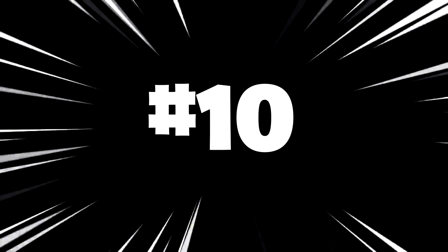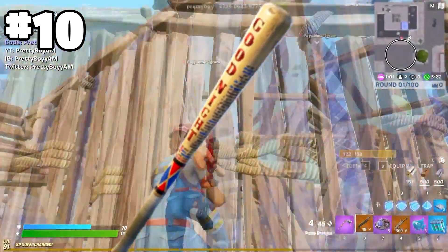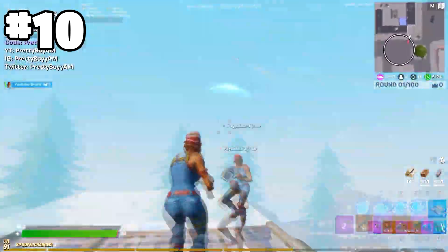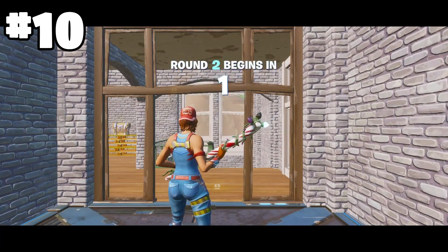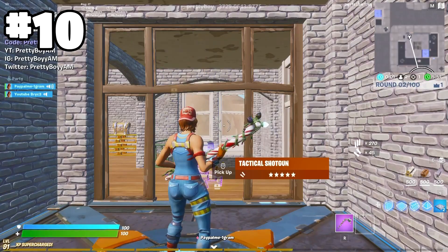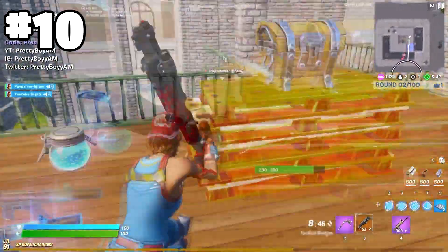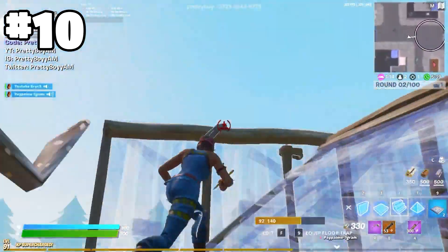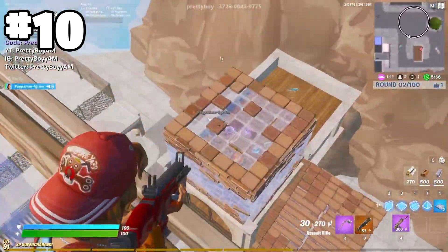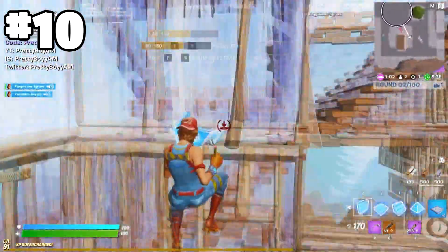Starting us off in the number 10 spot, we have the Spark Plug Skin. You want to pair this with No Back Bling and the Harley Hitter. It is featured in some of my combo videos before. It didn't feature in the last one because it kind of dropped off between Season 2 and Season 3, but it is definitely back in popularity. I've been watching a lot of Cash Cups and it is definitely back — you see at least a few squads using this every single game. One of the best skins in the game and definitely one of the sweatiest combos going around. Definitely worth trying if you haven't already.